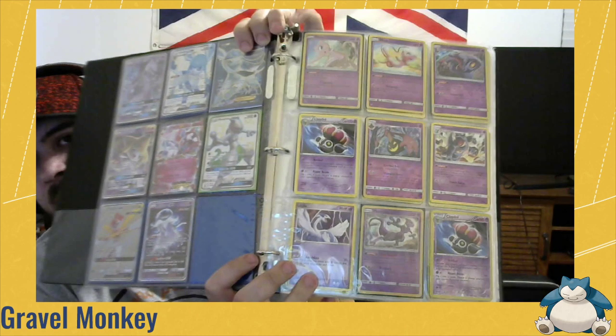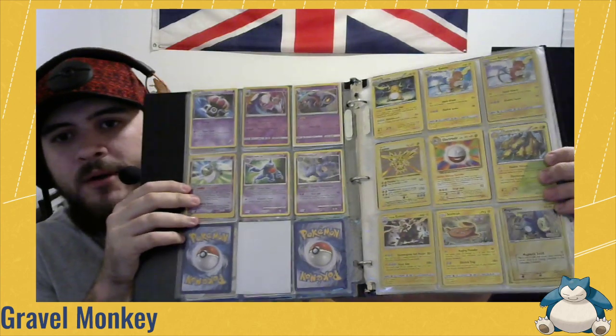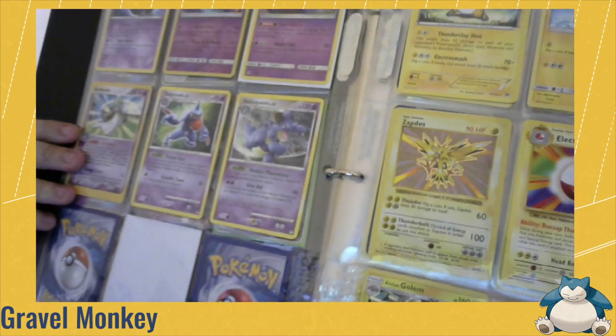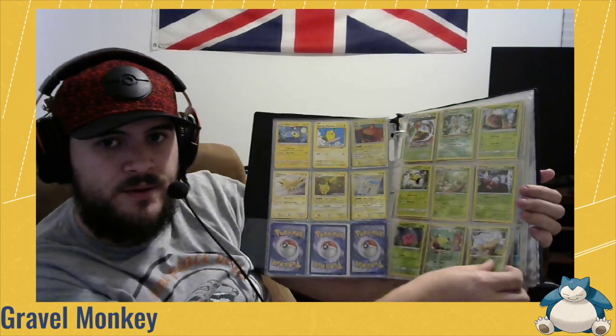Got a couple of different Mewtwo up here, and two Clay Dolls I could probably stack together since they're the same Pokémon. The Zapdos over here has red HP, so that's from Base Set — 1999, back when Wizards of the Coast was still printing the cards, so it's pretty old. Then another Zapdos that's much newer. Secret rare Surfing Pikachu — if you have the holo version that's worth about twenty-five dollars right now; this one's worth maybe four if that.